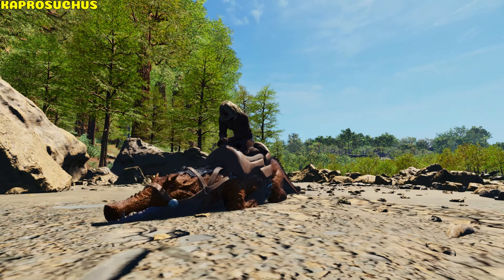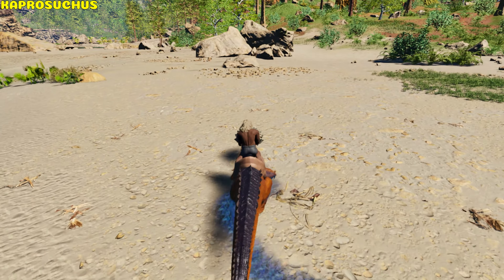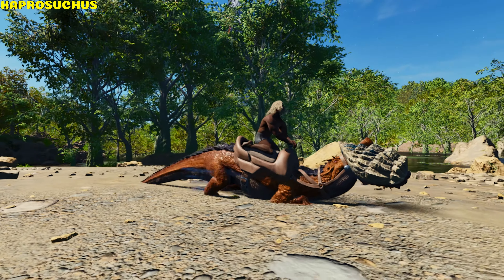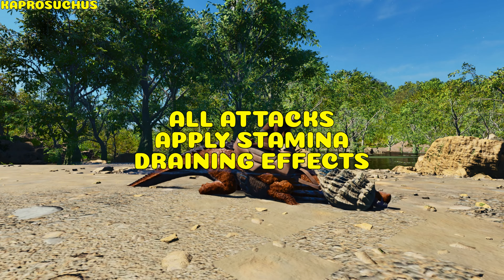Kaprosuchus. It can bite, leap — catching the first small to medium sized creature or player it collides with — and grab, which grabs small to medium sized creatures. All attacks apply stamina-draining effects.